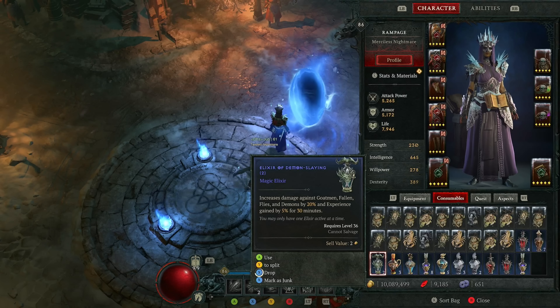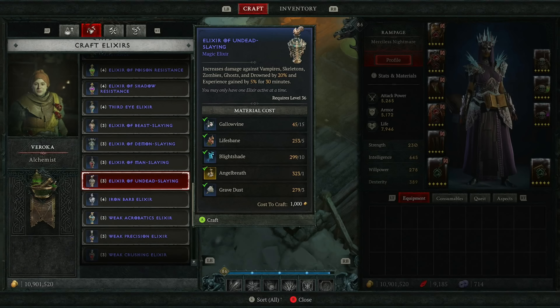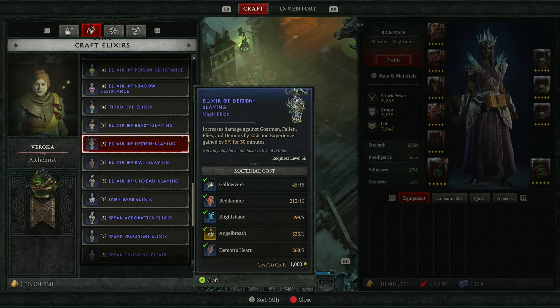To squeeze extra XP from this farm, I recommend popping an elixir. An elixir of undead slaying or demon slaying are good options since this dungeon is full of skeletons and goatmen. Otherwise, any elixir that helps you clear Whorefrost Demise faster is a good option, since all elixirs give a 5% XP boost. You can craft elixirs at any alchemist.